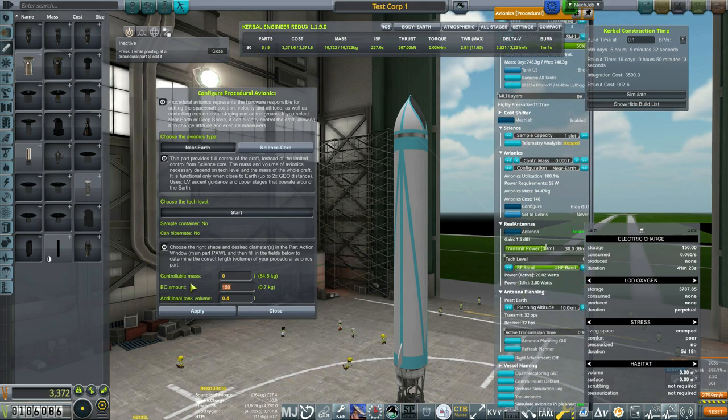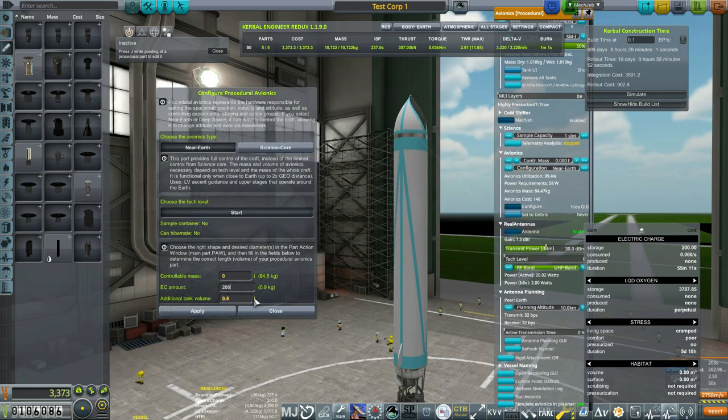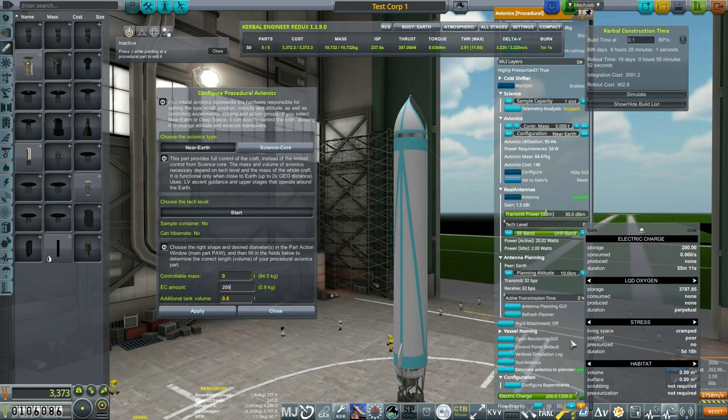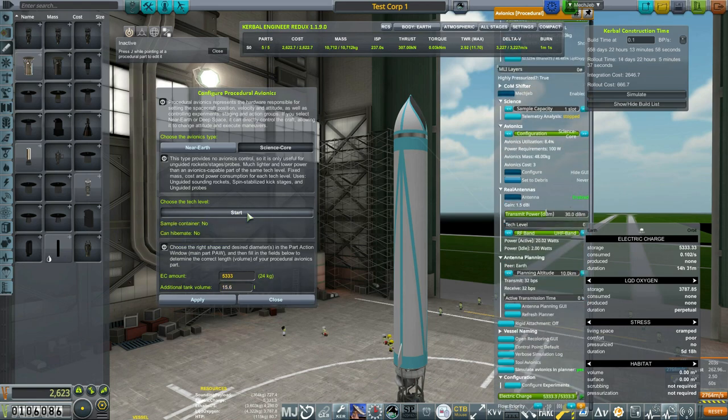You can adjust the electric charge and it'll actually change the sizing of the avionics, so play around and see what's going to work for you. Also reusing probe cores if possible to save some money — I talk a lot about the money thing because early on you want as much funding as you can to put into the space program. Now we're going to go over to the science core: similar setup but not quite the same. Science cores have no controllability — I personally like them because they weigh a little bit less early on, giving a little extra delta-v. If I know I'm not going to control the rocket, I go with the science core.